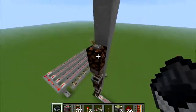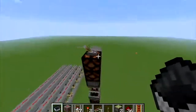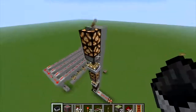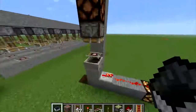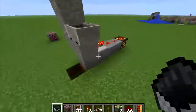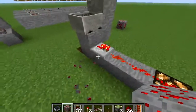Alright, so I watched CubeHamster's video about vertical wiring — this is his new vertical wiring. I found a bug, by the way, a Minecraft bug. This block apparently is still on. It's a quasi-connectivity bug.